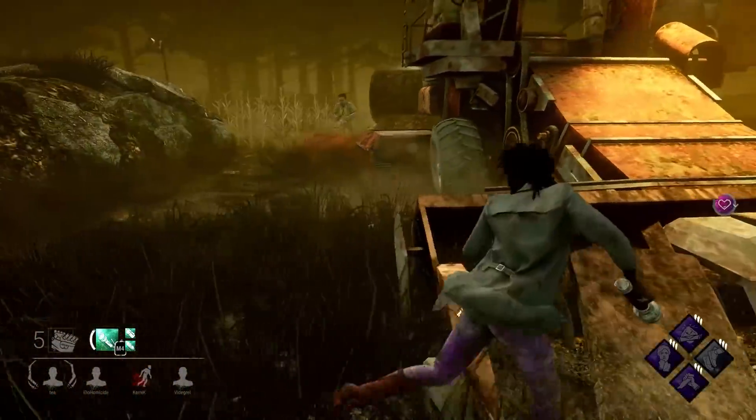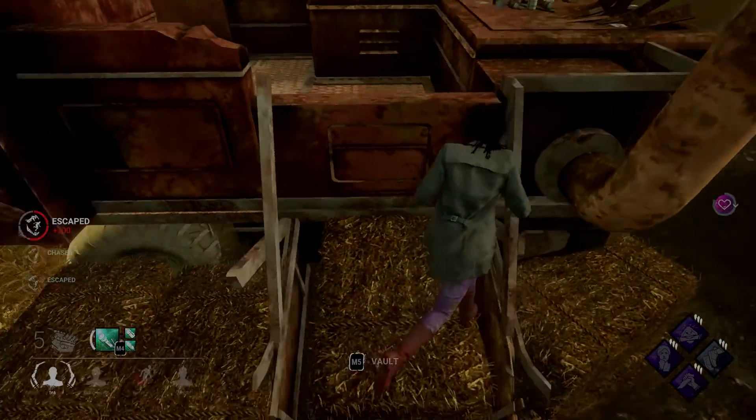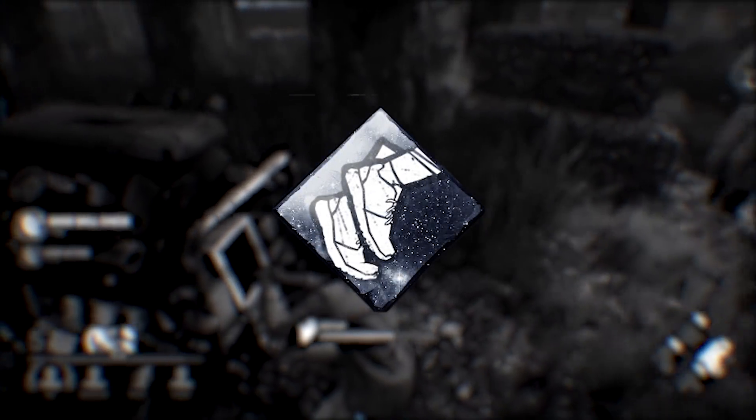In this gameplay I tried out a different chasing build than I normally do. My perk build consisted of Sprint Burst. Sprint Burst is a really good exhaustion perk — in my opinion even the best exhaustion perk.